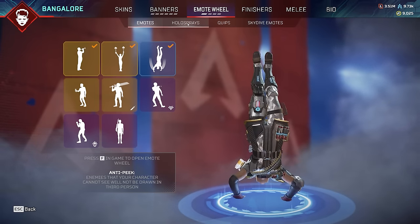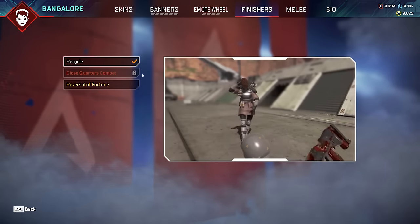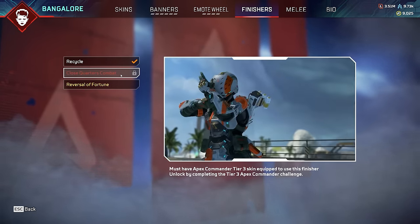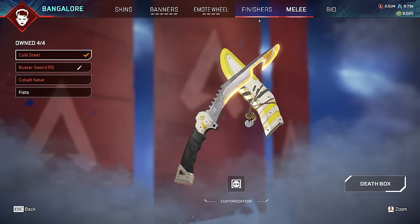Bonus Bangalore skin info: Apex Overdrive used to have an insane glitch where Bangalore would go invisible for all but a head. She used to be just a floating head whenever you used this skin back in the day. You'd run around completely invisible, minus the head, and just shoot people. It was actually insane. As you can see, we own all of her emotes, all of her holo sprays, quips, skydive emotes, and finishes - everything there is for Bangalore.